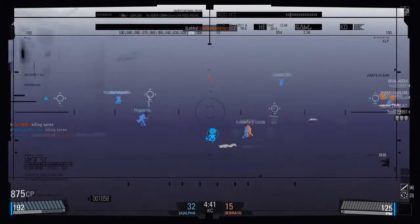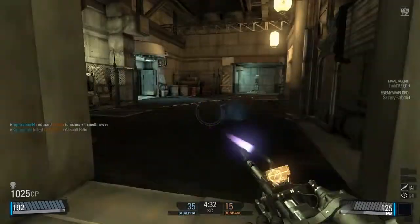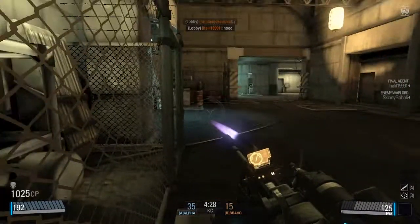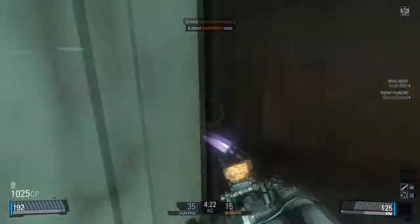I call this the anti-camping tool because you can basically look through walls and shoot people. The only downside is you can't shoot while using it, and it obviously has a limit, as you can see at the bottom right corner. Once you use it, the meter goes down.